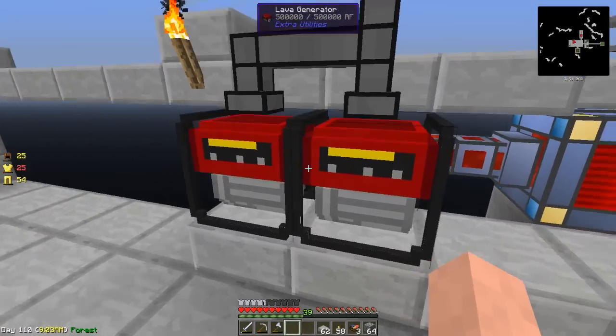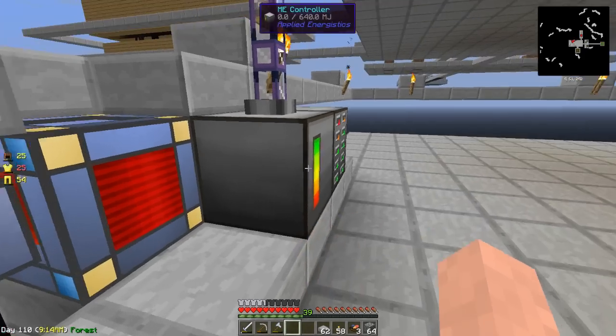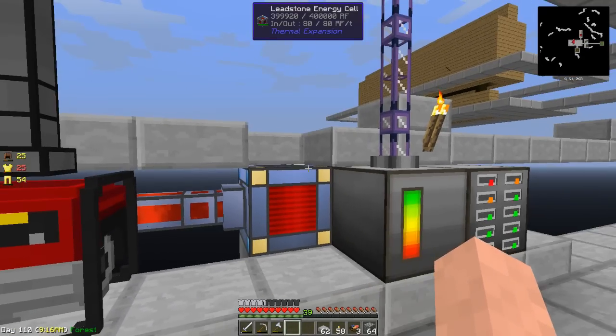I also added another lava generator and pumped it into a leadstone energy cell, because we're going to eventually want to get thermal expansion machines, and having this energy cell here will actually help us later on.